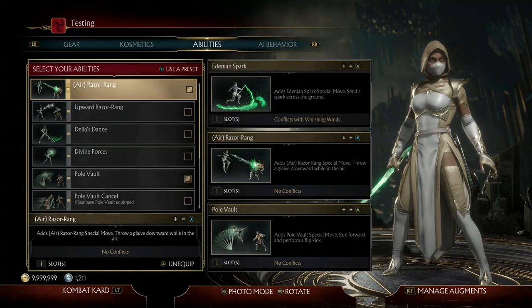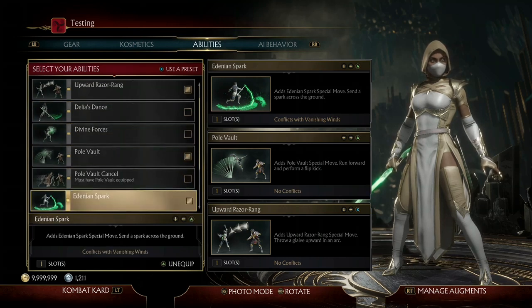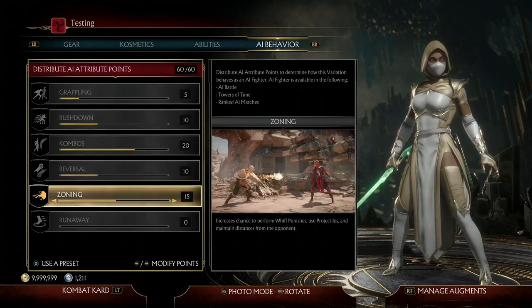For the abilities, I use Air Razor Ring — which I should probably replace with Upward Razor Ring — Pole Vault, and Edenian Spark. For the AI Behavior, I use 5 Grappling, 10 Rushdown, 20 Combos, 10 Reversal, and 15 Zoning.